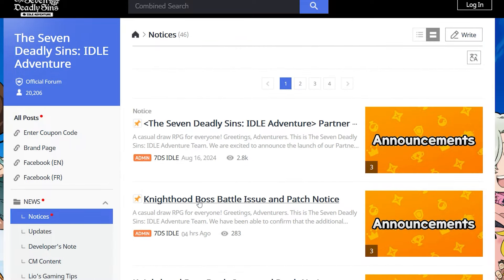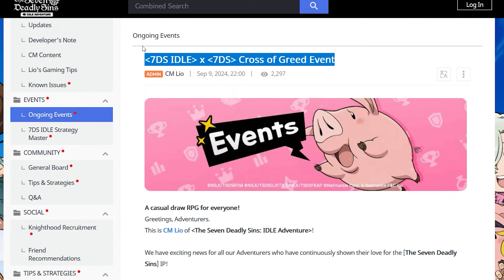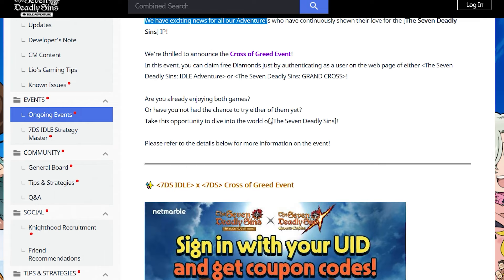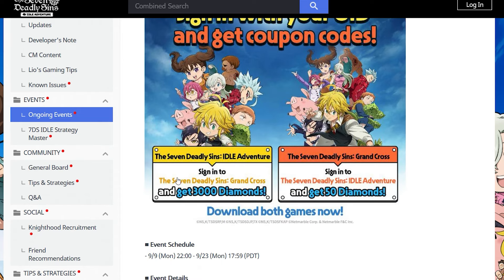Hop over to the 7DS Idle forum — under Ongoing Events, it's called the Cross of Greet Event. It reads: 'We are excited to announce the Cross of Greet Event. You can claim free diamonds by authenticating as a user on the web page of either Seven Deadly Sins Idle Adventure or Seven Deadly Sins Grand Cross.' Sign in with your UID and get coupon codes.